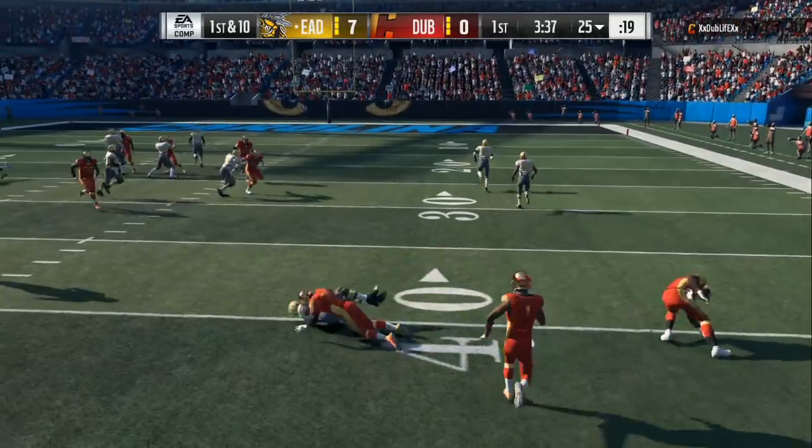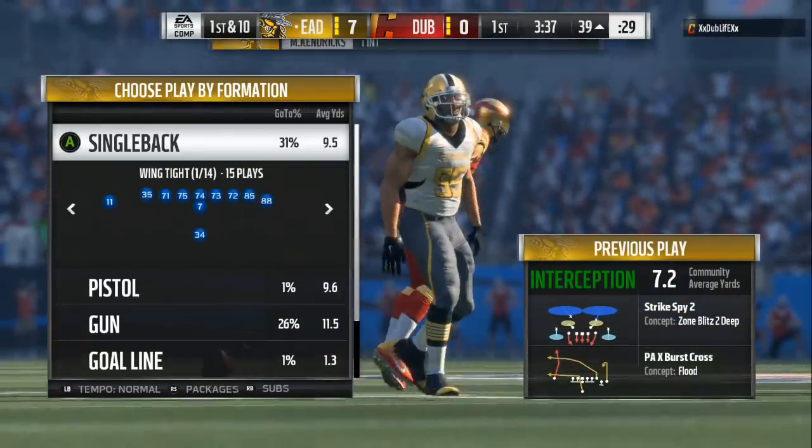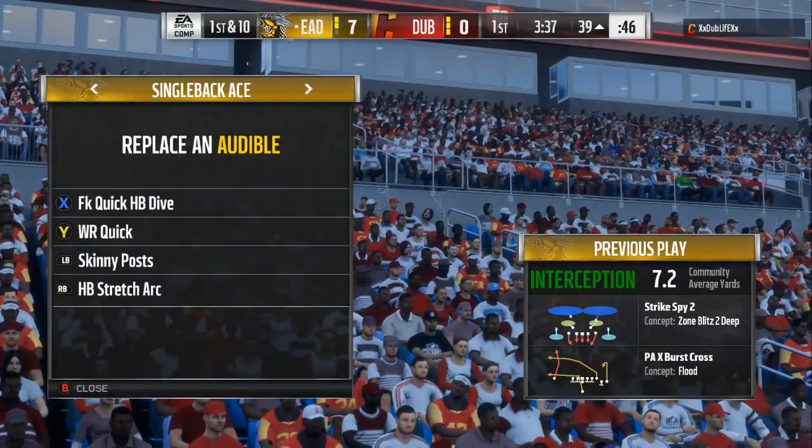Now if y'all want this defensive scheme right here just let me know in the comment section. But today we're gonna do part one of the offense, Miami Dolphins small package. We're in a single back ace and I'm gonna show you exactly on the screen right there — I'm gonna freeze it for y'all: fake quick halfback dive, wild receiver quick skinny post, and halfback stretch arc. Write it down, take notes.